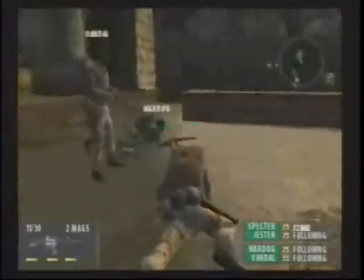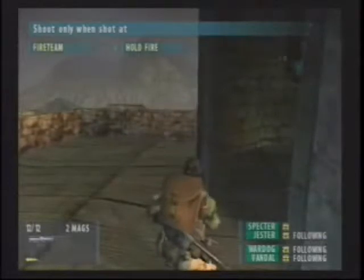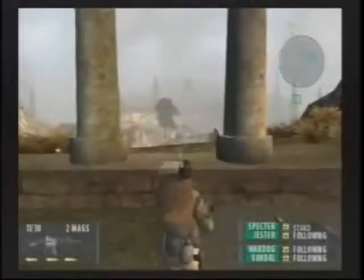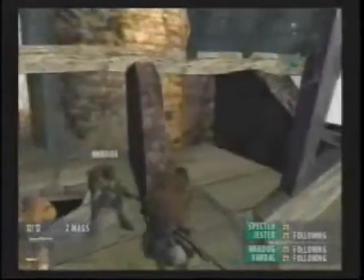While marksmanship and quick thinking are important, giving effective orders to your squad mates is direly important. You can issue commands either with the controller, barking into a voice headset, or by playing Simon Says. Simon Says get up. Get down. Simon didn't say. A few particularly useful commands have your team lay down covering fire or use their binoculars to pinpoint targets.